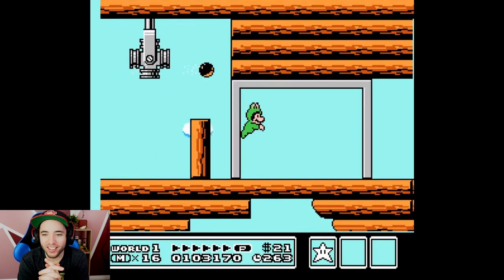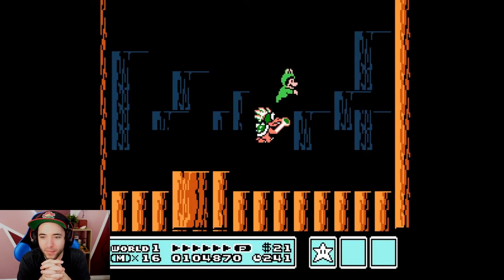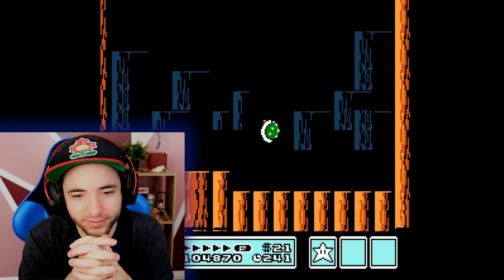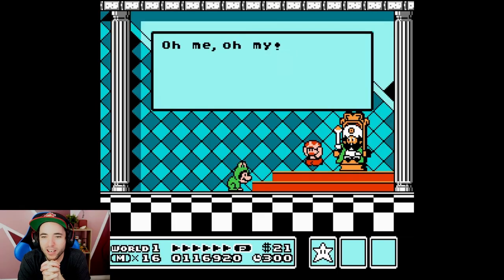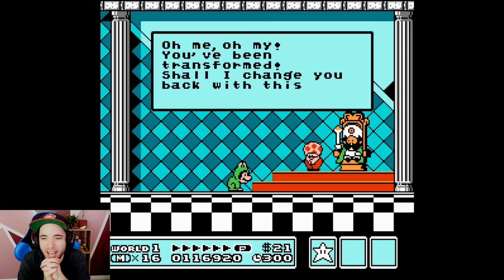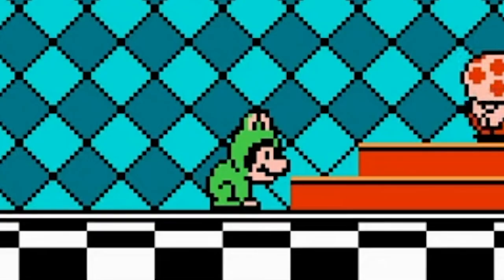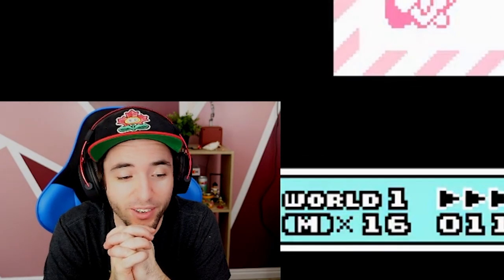How did you not get the off-screen wand grab? The king's like, 'Oh me, oh my — you've been transformed. Shall I change you back with this wand?' And Mario can't talk, so he just ghosts him completely and goes to World 2.